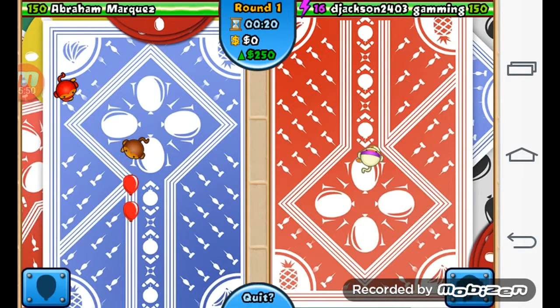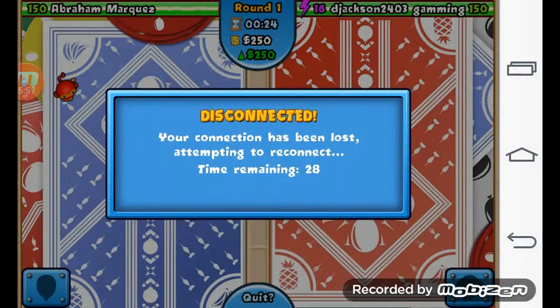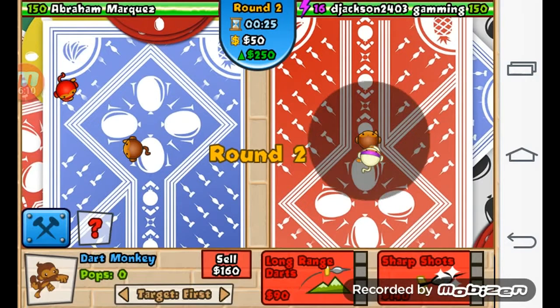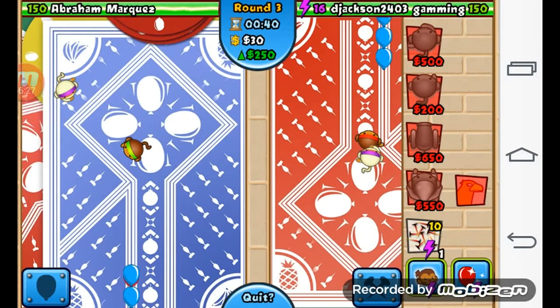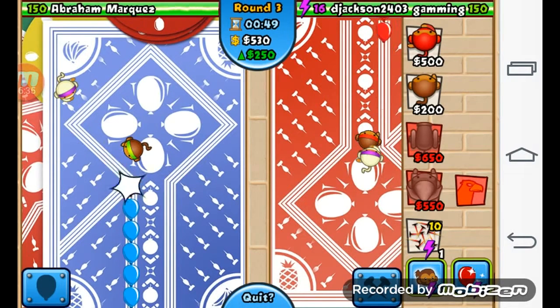I have my regular dart monkey and I'm just gonna start building up. He reconnected so we're not gonna get an easy win off the back. Let's build up our dart monkey - boom, enhanced eyesight, sharp shots, and razor sharp shots. Wow, that's a step up from the regular ones. After this let's save up for an apprentice and I'll show you the ability he has once I get him all the way up to max.